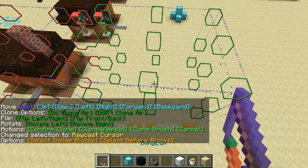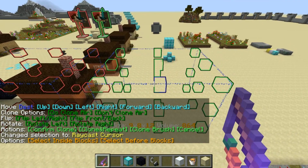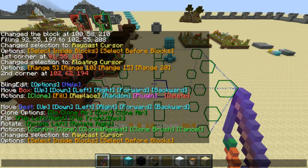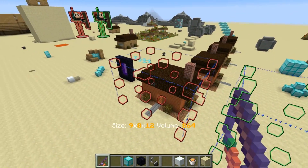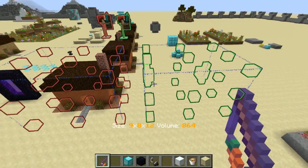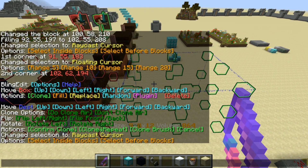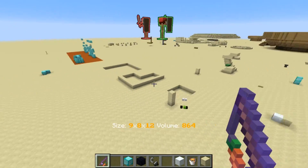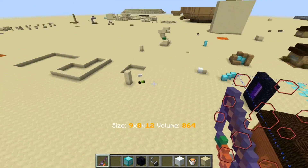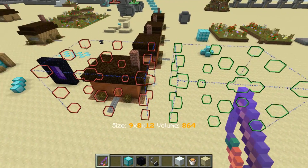Let's go ahead and plop down a copy of this house. Before I hit clone or confirm clone, if you look up at the top left corner of my screen you'll see two armor stands and they're facing the same direction. By default the clone is going to be an exact copy facing the same direction and everything. Let's say I do flip left right — you'll now notice they're facing each other.